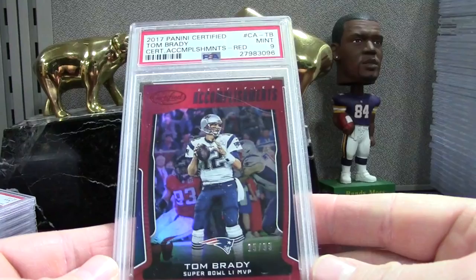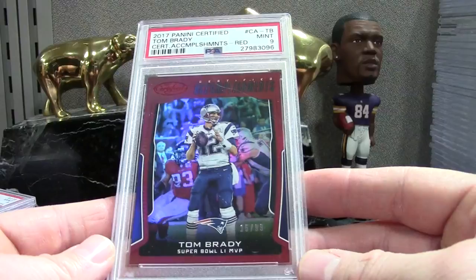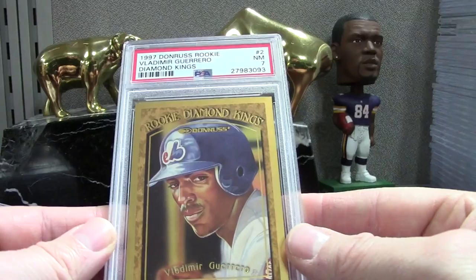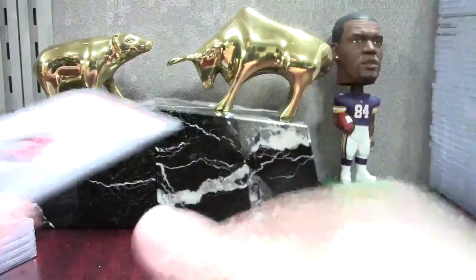It's the Certified Accomplishments Red, numbered to 99. We got a Charles — this is just a really low-end card, I was expecting a 10 to throw in the PC, I got a 9, so I threw it in the store. Badass Vlad card — PSA 10 on Diamond Kings 97. Third-year Vlad PSA 7 — disappointing, but this set is really really tough; I was hoping for like an 8.5. Green PSA 9 on the SP Authentic — I was expecting a 10. Excel Vlad PSA 8 — these are kind of the stinkers of the order.